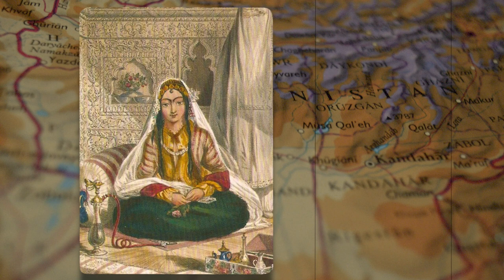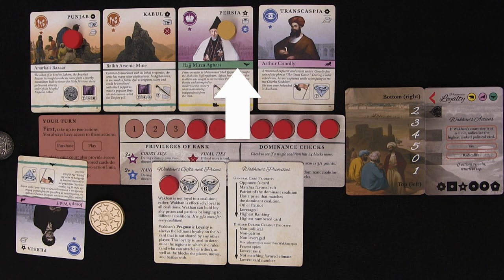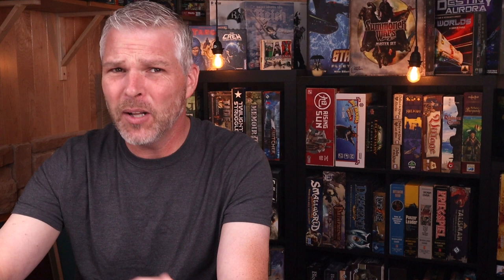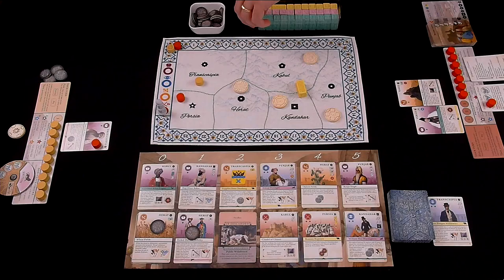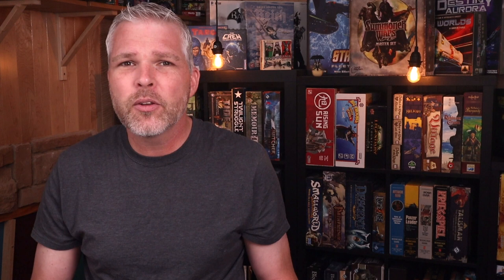Another difference is that the Wakhan is loyal to every coalition. Thematically, she's supposed to be like a radical new religion sweeping through the land, and she does not discriminate between Russian, British, or Afghan. By always being loyal to every coalition, she'll always score during a successful dominance check, and she can hold patriots and prizes from each coalition and doesn't ever have to abandon an old loyalty. From time to time, the Wakhan will need to choose a loyalty to make decisions about what block she places on the map or what block she'll battle or move. The Wakhan can also be added to a two-player game to spice it up a bit as an option.